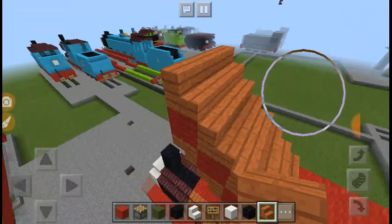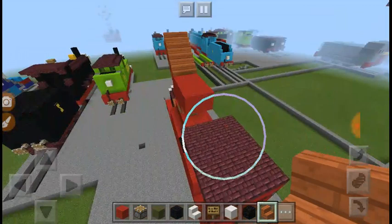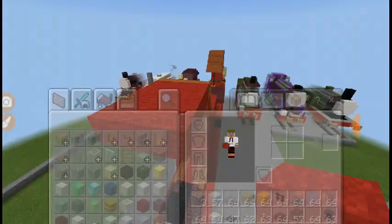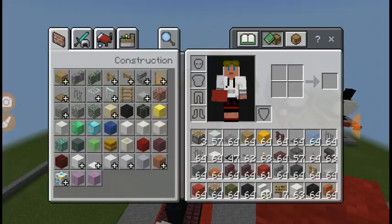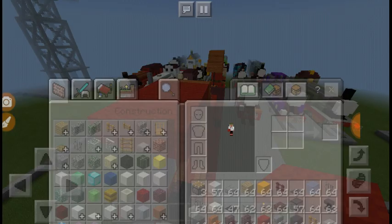If you want to make my Harvey you have to have this four blocks long this time, not one. One, two, three, four. Do the same thing on the other side, and get acacia wood slabs and add it on top of the red wool, just like that.